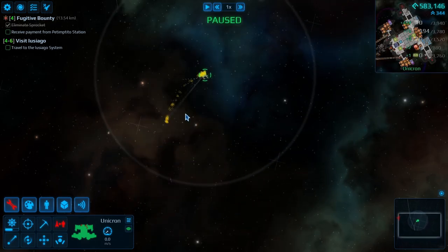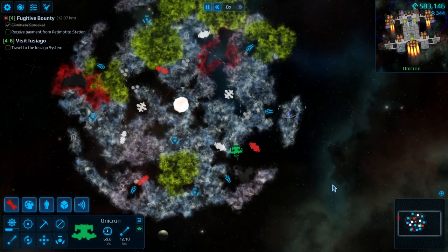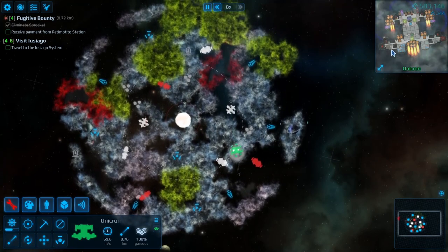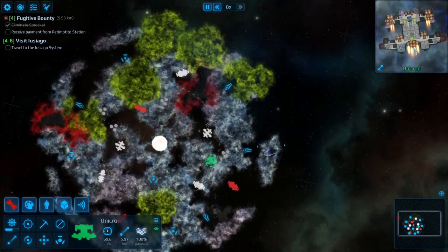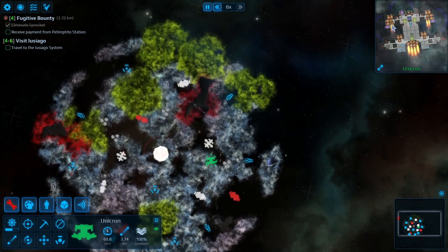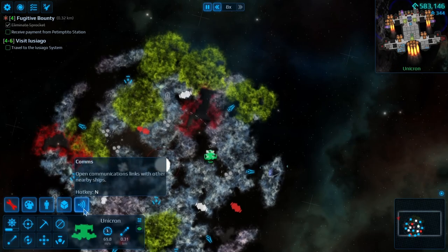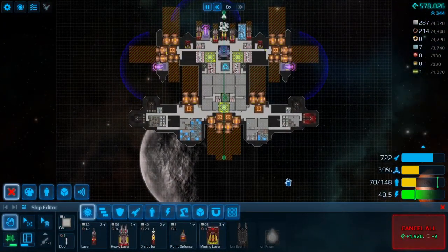We'll just clean this up. On our way back home, we'll get that ship repaired and then head off to the next section. That wasn't too bad, but like I said, we need more reverse thrust. She's pretty big and beastly, so for maneuverability, we know our weak point now is that we just need more reverse thrust. But we also need more crew, so we're gonna have to try to remedy that problem too.